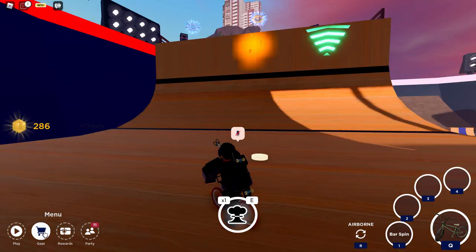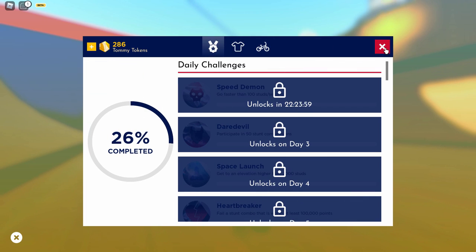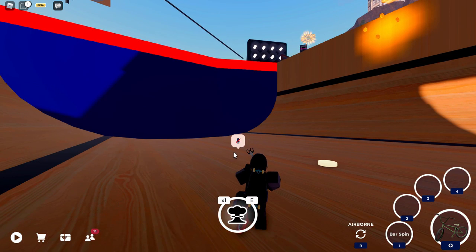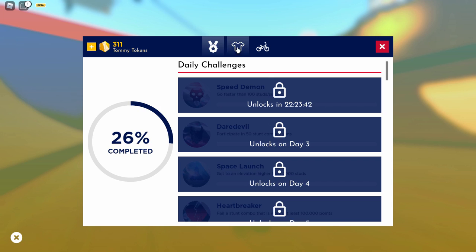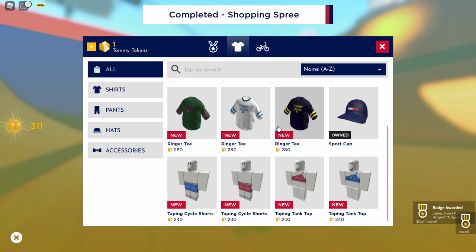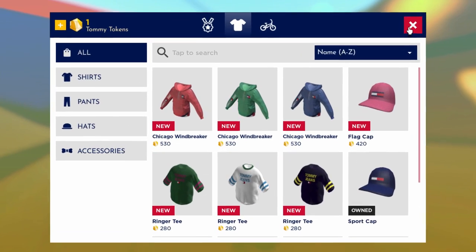Once you have enough tokens, open the gear menu or shop. You can also go to 'rewards' to complete daily challenges. Back in the shop under 'clothing,' I have 311 tokens, so I can buy the sports cap. There you go — we got a free accessory! There are 12 items total in the shop, plus that cropped windbreaker, making 13 in this video.